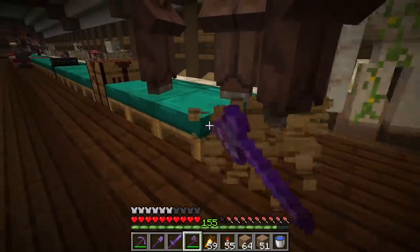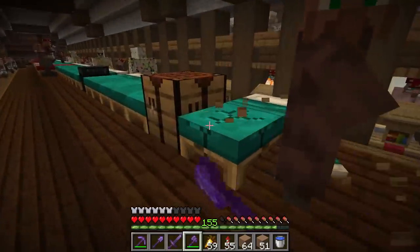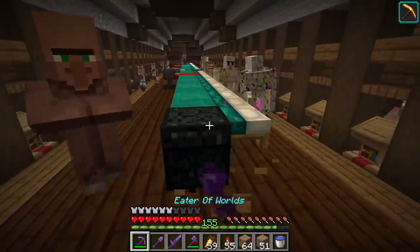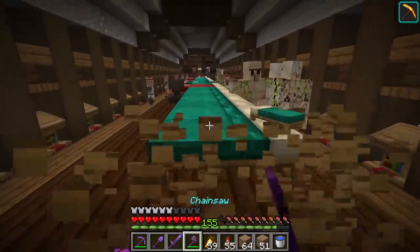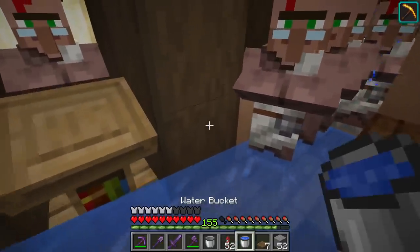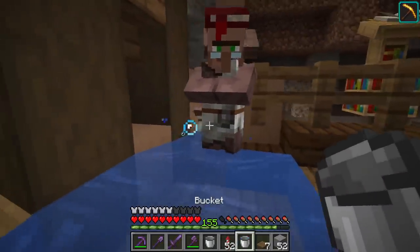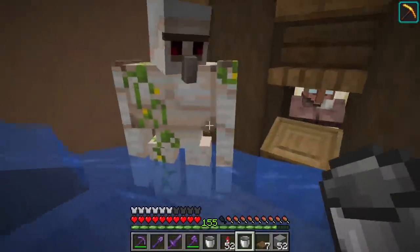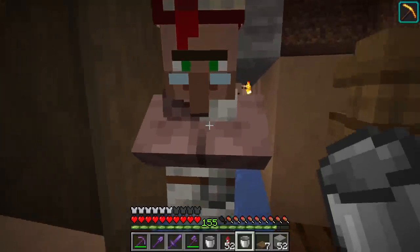Curing isn't going to be simple either because we've got to get rid of all the extra villagers first. I'm going to try removing all the beds and then corralling them together with water. The reason we're moving the extra villagers instead of just killing them all is because we're not done setting up our trading system — we'll need more villagers for that, and it's wasteful to breed them, kill them, and then breed them again later.